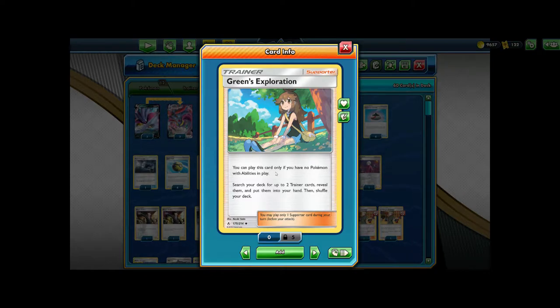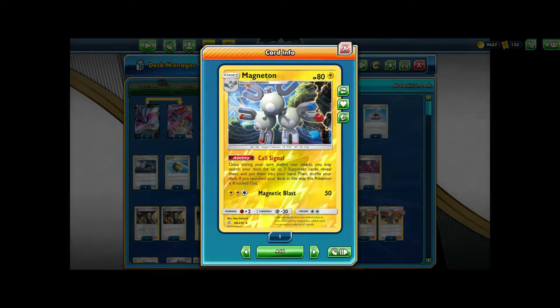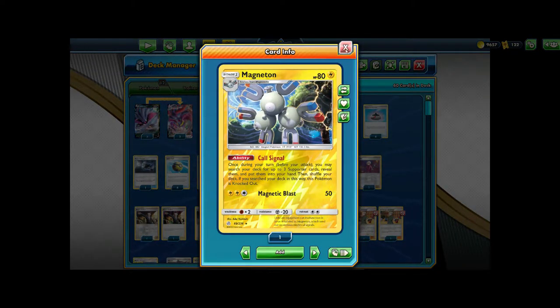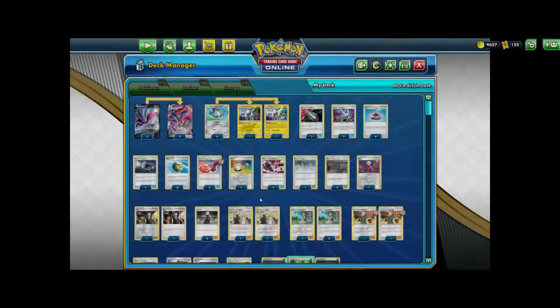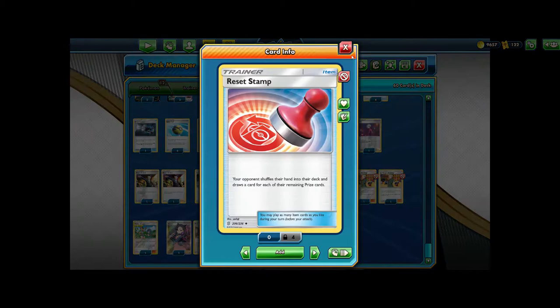We can use Magneton's ability on turn two to get Lieutenant Surge and two Green's Explorations. Playing one Green's in one turn is already pretty powerful, but playing two Green's in one turn is extremely insane, and it's super easy to grab using Magneton. What makes it better is that Magneton gives up a prize — which would be bad — except that it enables us to utilize Counter Gain, meaning it's very likely we can get a turn two Max Jammer off, and we can utilize Stamp as well.